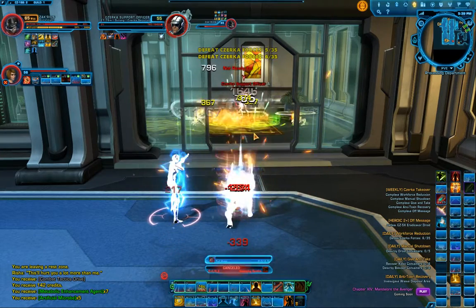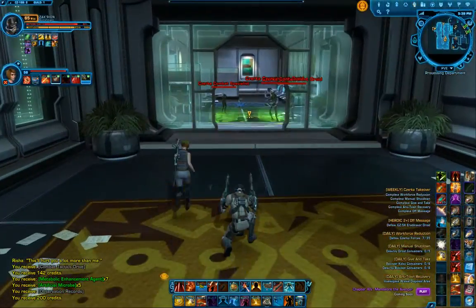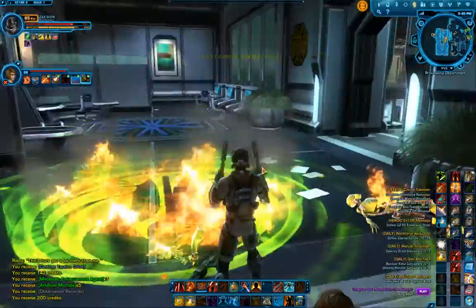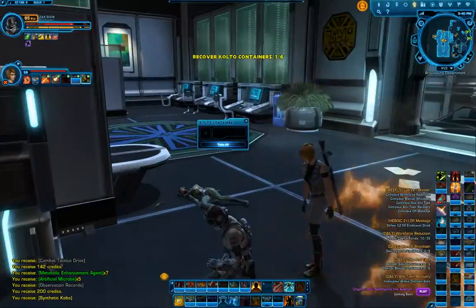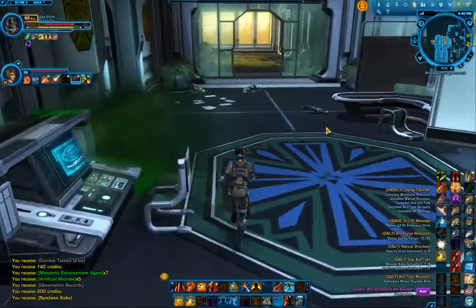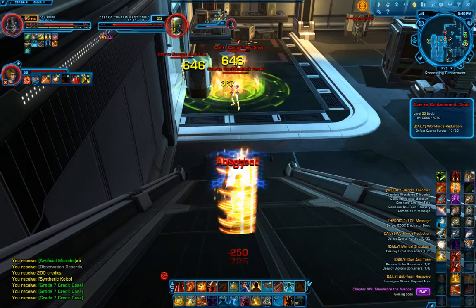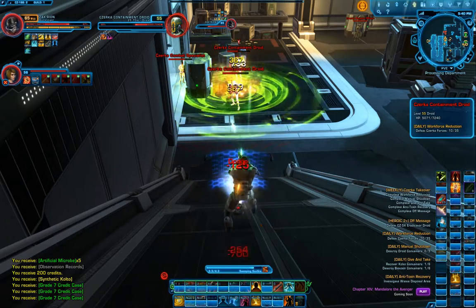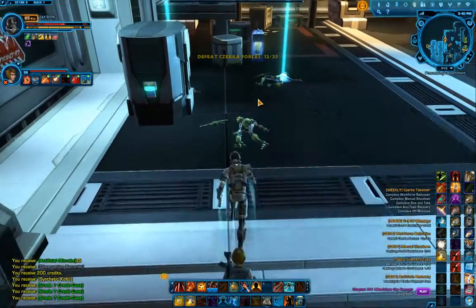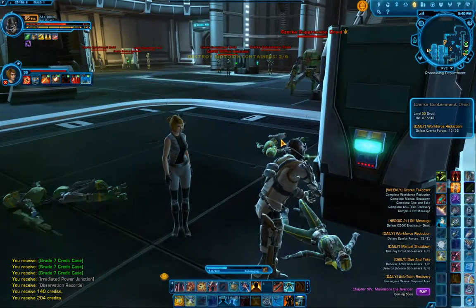All these quests here are repeatable every single day, except for the weekly quests. That one you can complete once per week. If you're ever looking for fast credits and you're not looking to craft anything or be part of a raid team, this is a great way to jump into a place that is pretty much going to be exclusively you. CZ-198 is just not very crowded right now. I'm also a slicer, so I'm going to have Risha slice that over there. I'm actually on a very crowded server - I'm on the Harbinger.